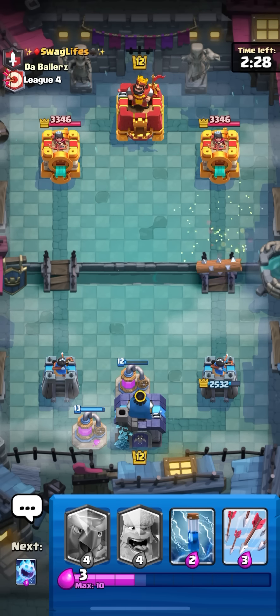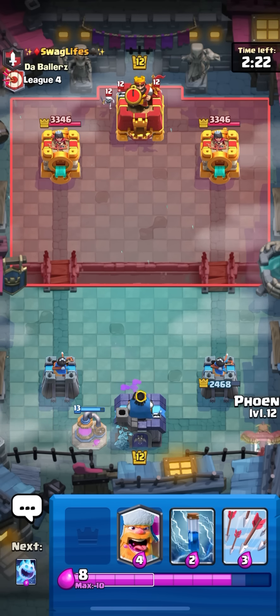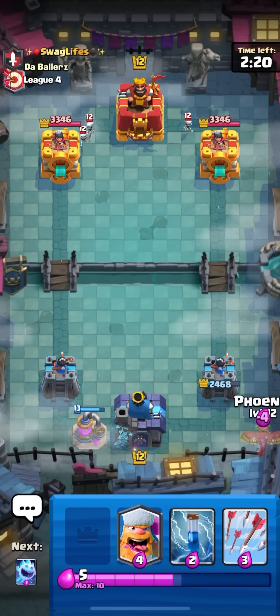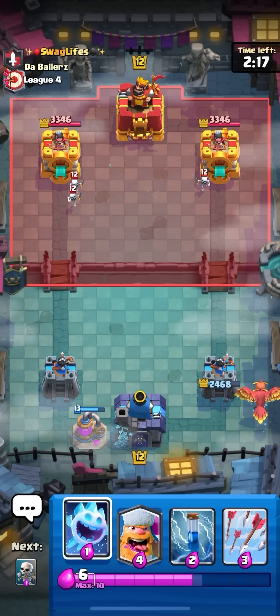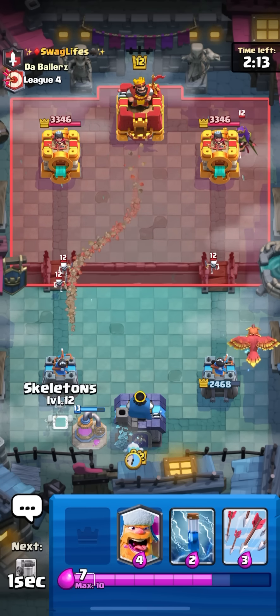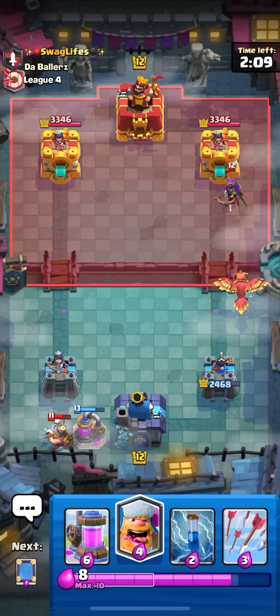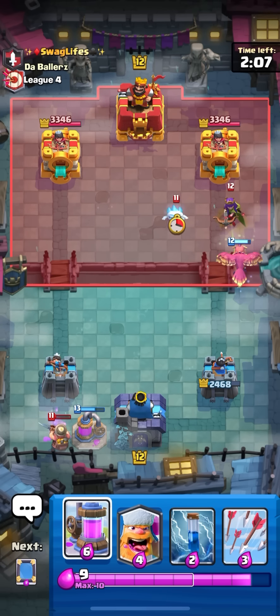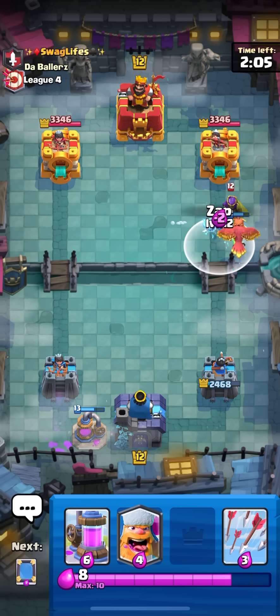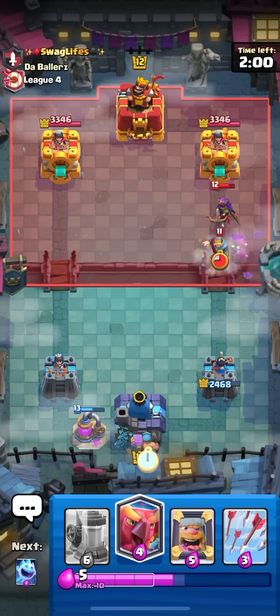If I had to guess he's probably playing the queen deck - like the queen cannon log ice spirit knight miner poison log deck, unless he's playing phoenix or monk which I hope not. Gonna phoenix in the back and try to get back to a second one. He goes for a queen so I'm actually not gonna be able to get back to a second one. Gonna skellies - caught the miner so that's good, should not get any hits on my pump.